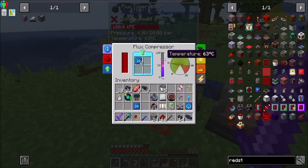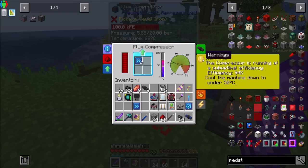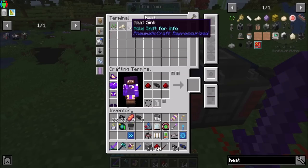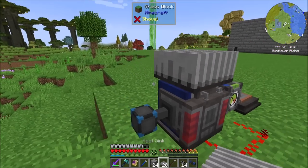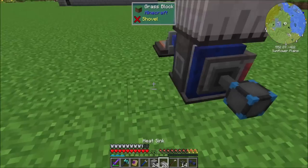One thing I will say about the flux compressor: it gets hot, and heat is bad. Heat will lower your efficiency. The compressor is running at suboptimal efficiency — 90% — so it is not ideal. We're going to want some heat vents, heat sinks if you will, and that might cool things down and lower the temperature a little bit.